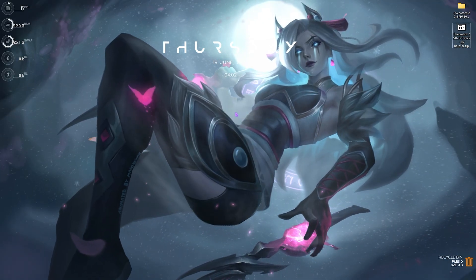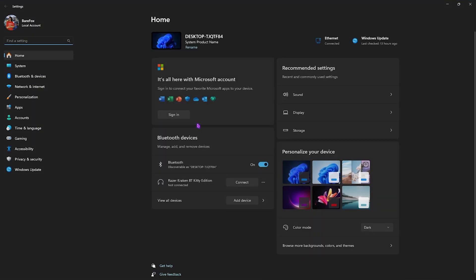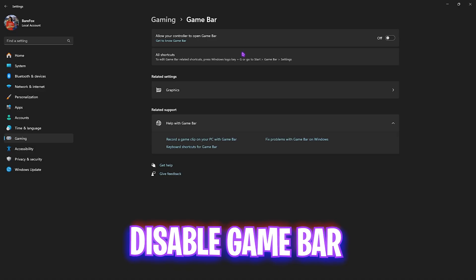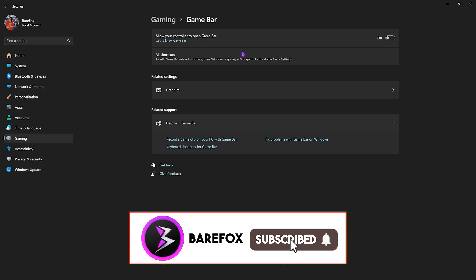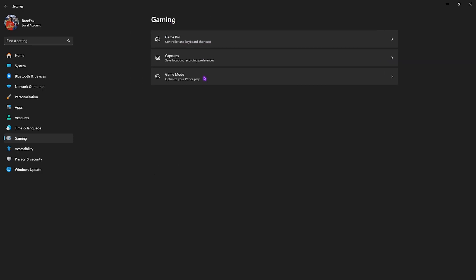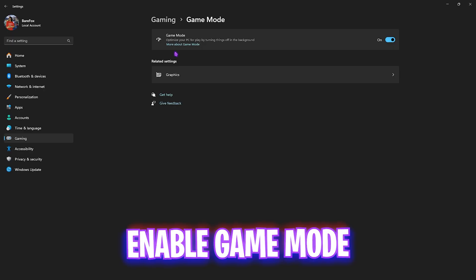Step one is the best Windows settings. Search for Settings on your PC, go to Gaming, head over to Game Bar and turn it off — it's an overlay service that consumes CPU and RAM resources in the background. After that, go back to Gaming, head over to Game Mode and turn it on to optimize your PC by turning off background applications and boost your FPS.